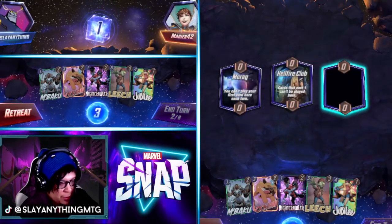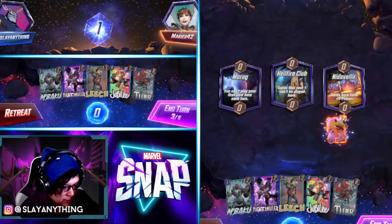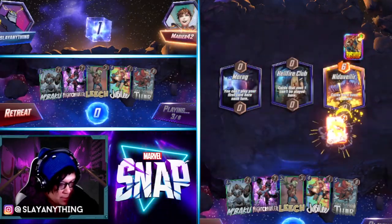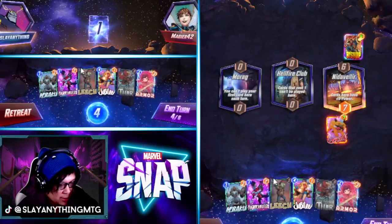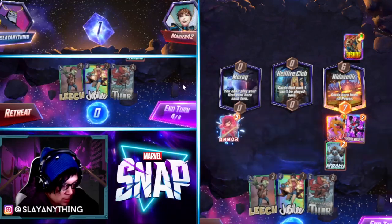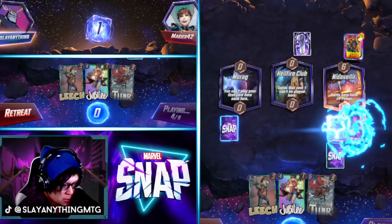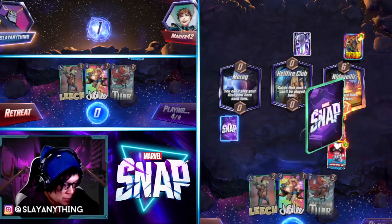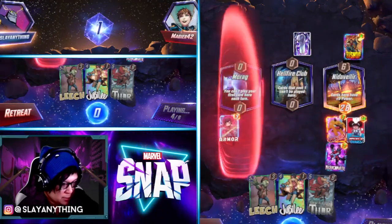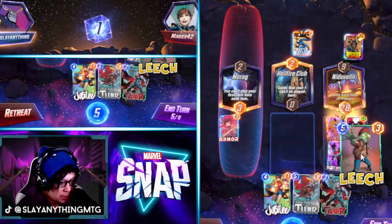No turn one or turn two plays for either me or my opponent — very interesting. I guess we'll just Lockjaw here. Me and my opponent are both playing the late game. Let's go here, here, and Armor here. Okay we got our Chavez out — sweet! Mbaku sent back, get Nightcrawler — nice. We have potential for Fist and Morag that we might be able to beat the opponent on.